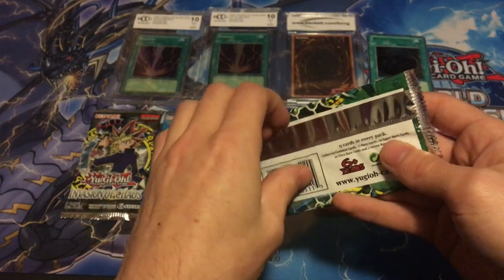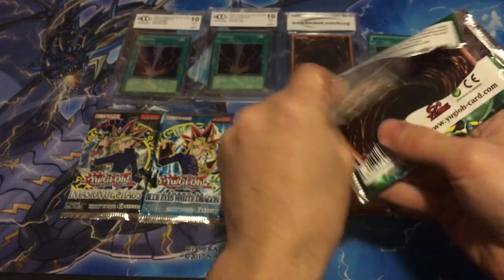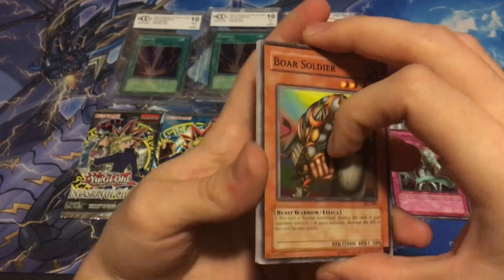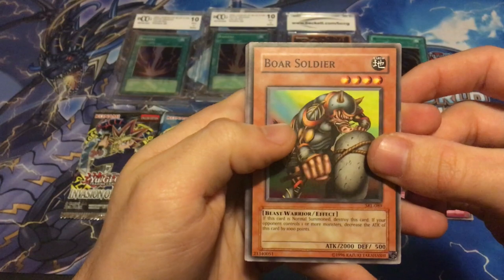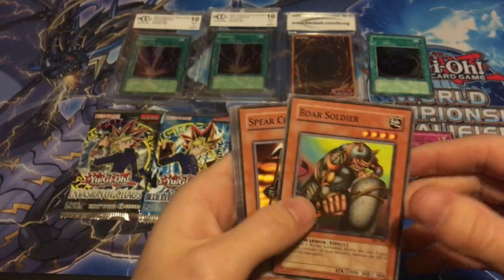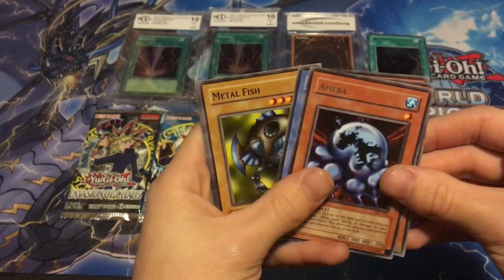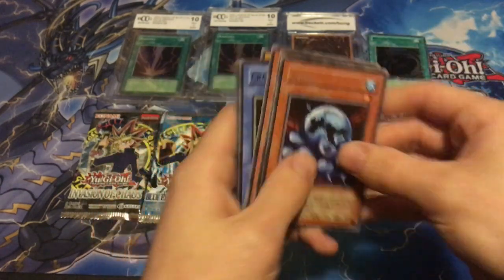Spell Ruler. I really want to see some Toon stuff in here. This is the same pack type where we pulled an MST just a little bit ago. Let's see how lucky we are with this pack today. Looks like it was a holo for a second — nope, just a rare. That's all right.